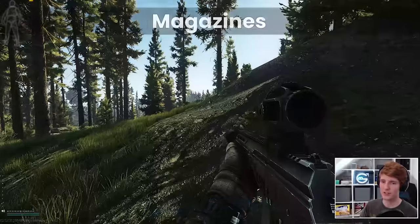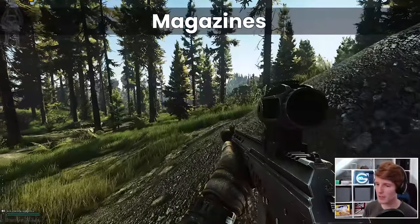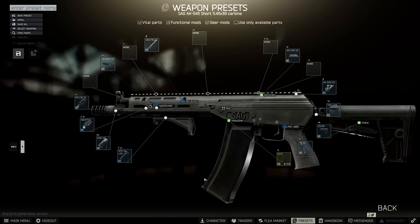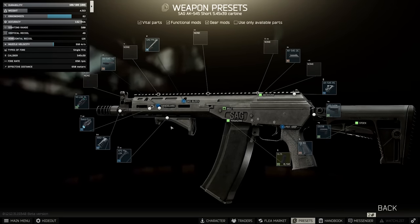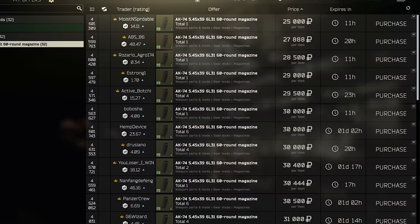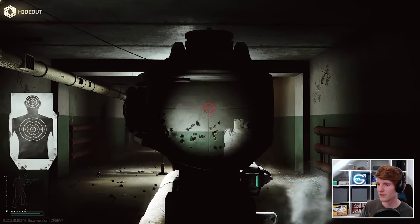For foregrips, using the 4.1 rail a quick link search can show the cheapest grips if you don't have Peacekeeper 3, and the Magpul AFG can usually be found fairly budget on the flea in one of its many colours. The Chris stock on the cheap build comes in black from Peacekeeper 2, which makes it very accessible. One interesting thing about the SAG is magazine choice — because the ergonomics are so high, you can actually use 60-rounders pretty easily and still have decent handling. The 60s for 545 are not that expensive, usually in the 20 to 30k range, and having a big mag allows you to output a surprising number of rounds before needing to reload.